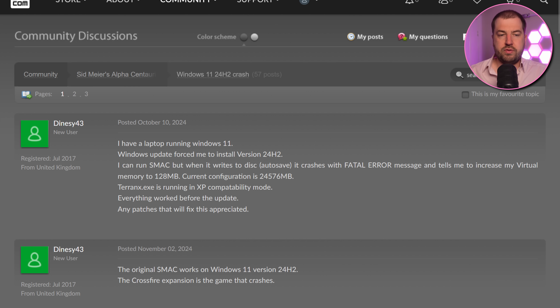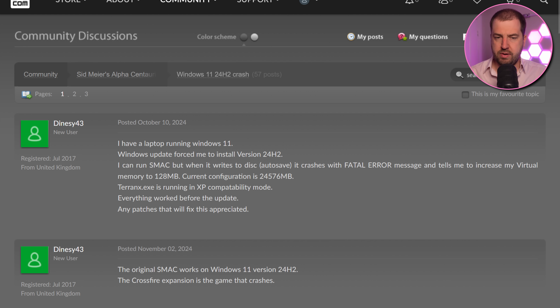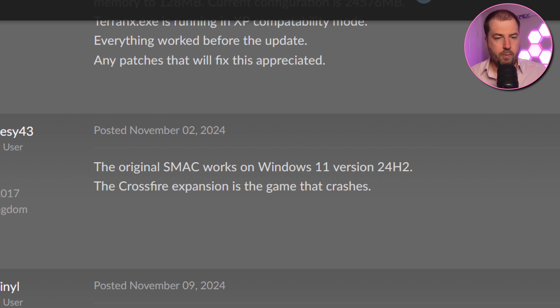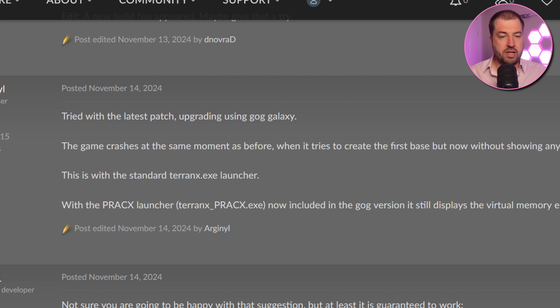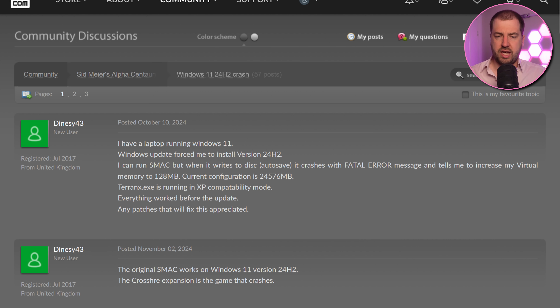A GOG forum post from the 10th of October 2024 states that the latest release of Windows 11, 24H2, breaks the game and many others also experience this. Looking through the comments, it seems only the expansion Alien Crossfire is broken and it manifests itself in a few different ways — some get an error message, some start but the sea instantly rises — but they all seem to end in a crash soon after starting a game.